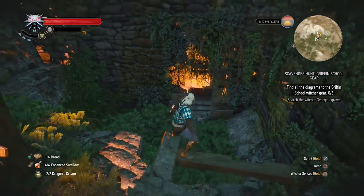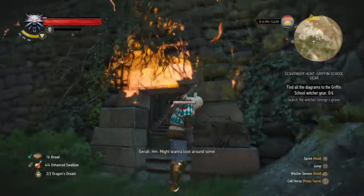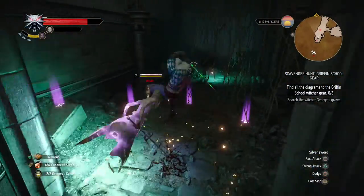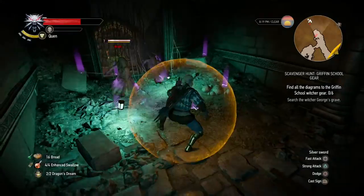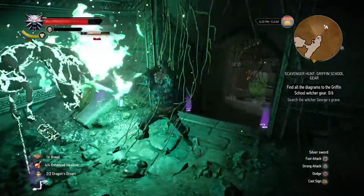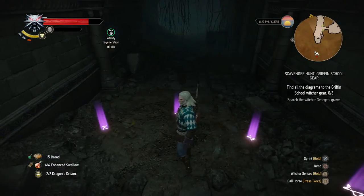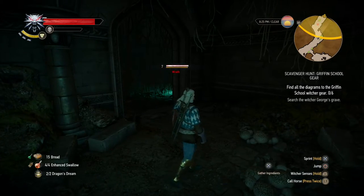We're gonna enter this lovely place and try to find where these diagrams are. Outside we can already see the sign of the Griffin and we already see some wraiths, which are pretty easily dealt with. So let's delve a bit deeper into these caves now, shall we?